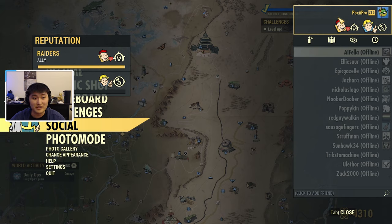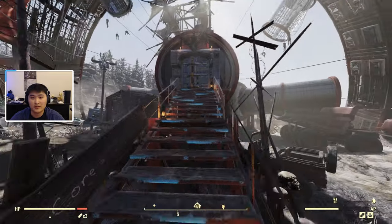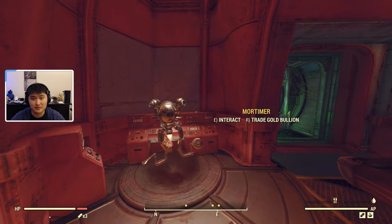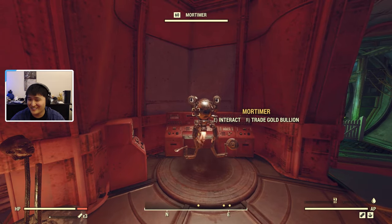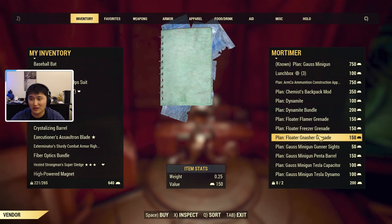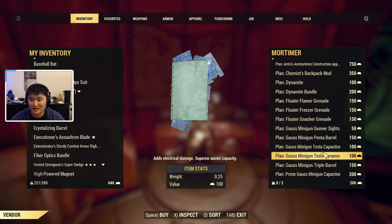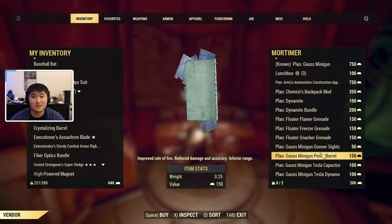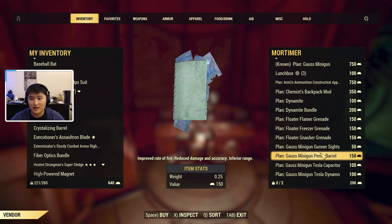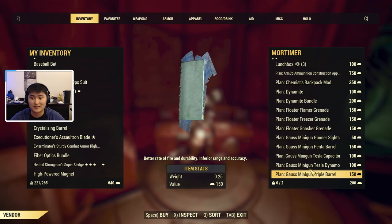Once you have your Raider reputation maxed out, you want to go ahead and go to Crater. Navigate to the Core, then go to the left — there's going to be Mortimer. You can trade Gold Bullion here, and this is where you'll be able to get all of the Gauss minigun plans — the plan to craft the gun itself and to get the mods and attachments. This weapon is similar to the Plasma Caster where you use Legendary modules to craft it and get a random Legendary variant.